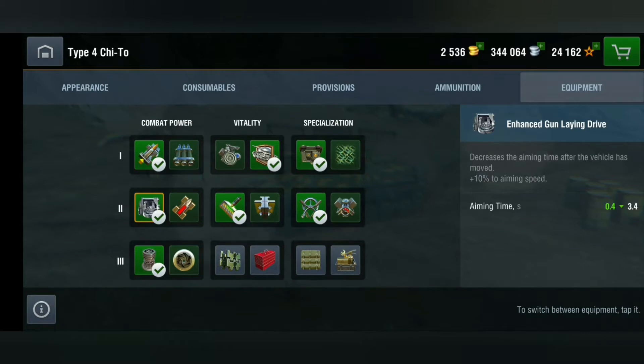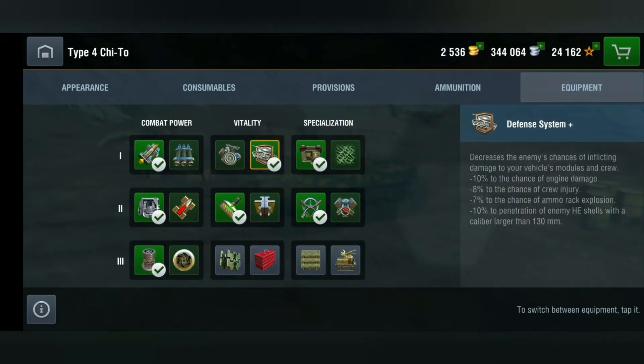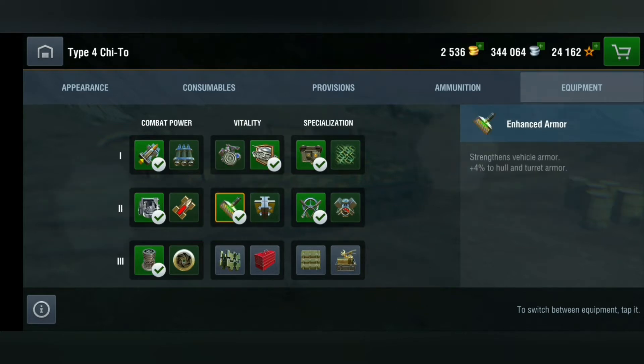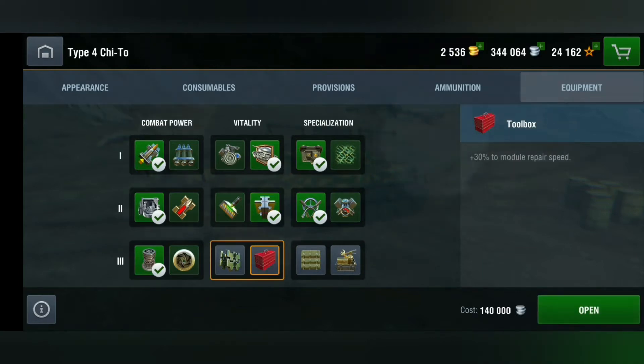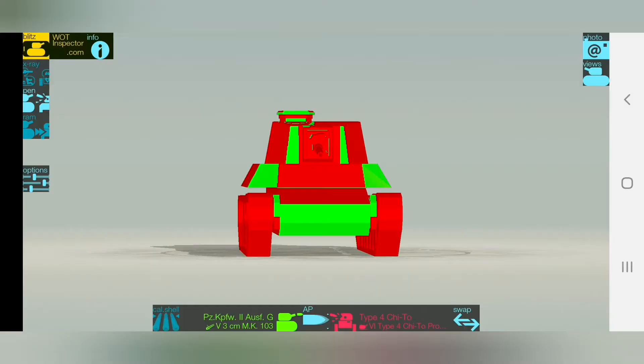For equipment, I'm using a gun rammer, enhanced gun laying drive, and vertical stabilizer to get the most performance out of the gun. I'm using a defense system because it's not a frontline or pure flanking tank, so that suits me — though you can use improved modules if you like. I'm using enhanced armor, though I really don't know why since this tank has no armor — I'd probably switch to improved assembly. And improved optics, of course, plus improved controls since the hull traverse is a bit sluggish.